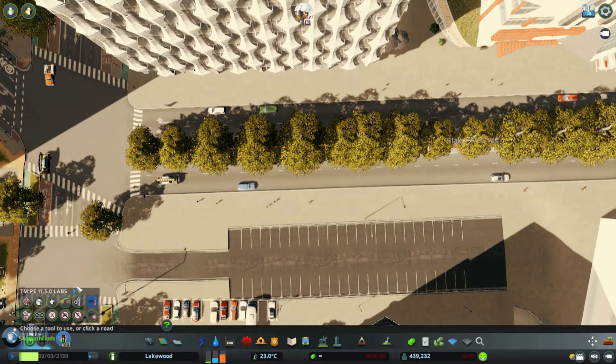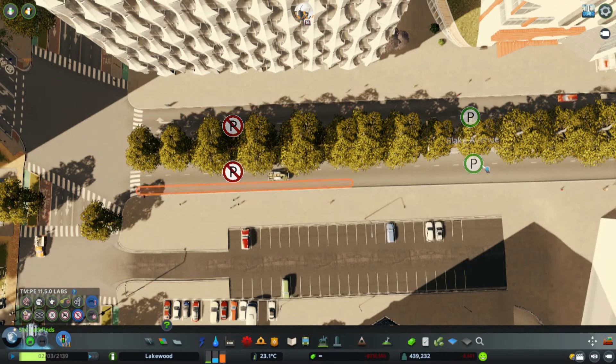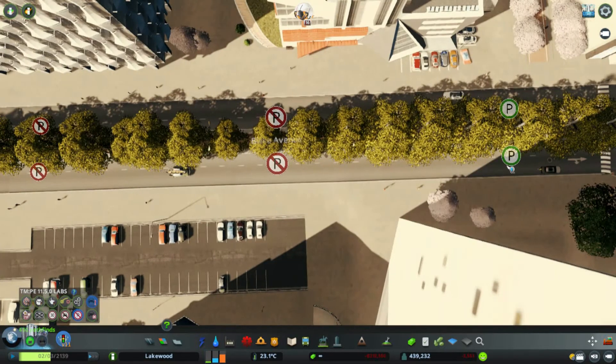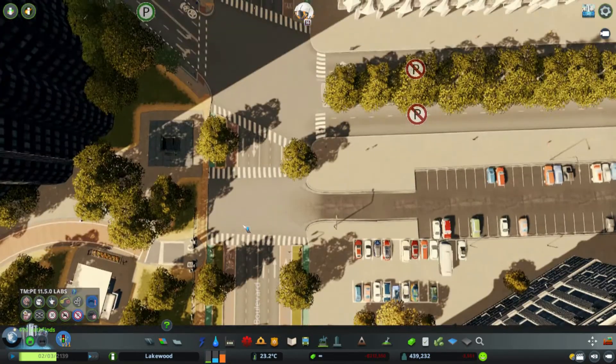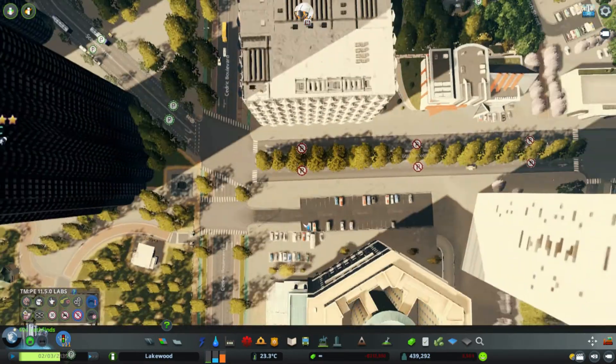Another way to fill parking lots is to stop people from parking on the side of the road. If we prohibit parking over here, you can see them going into this parking lot instead — so all of a sudden it becomes very useful.